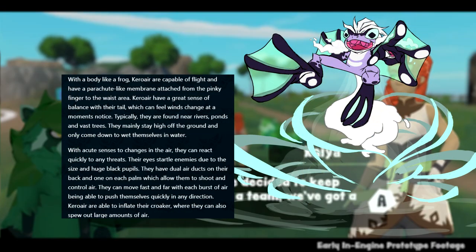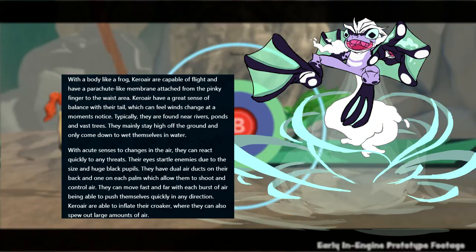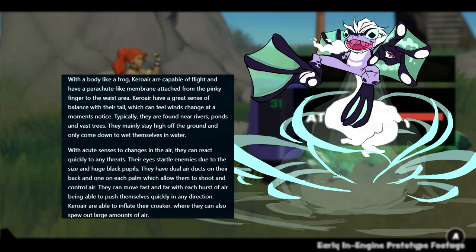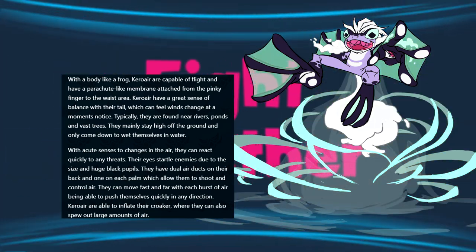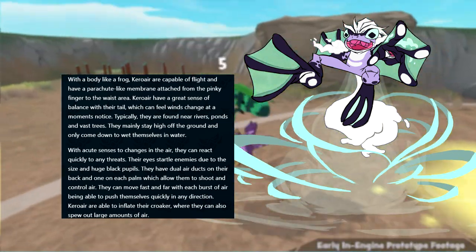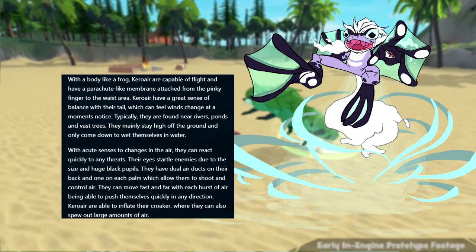Karo Air is a wind frog that holds the air-type and acts as a zoner in combat. It can take control of the winds using its tail and is incredibly versatile when it comes to navigating atop the gusts. The air ducts on its palms allow it to control and shoot compressed air at enemies, or even use it to push itself out of the way of danger or toward something. They can also inflate their croaker to spew out large quantities of air at a time. While these creatures primarily keep to the skies, they will oftentimes come down and enjoy themselves at the pond — they are frogs after all.